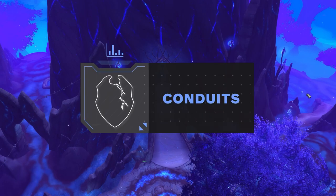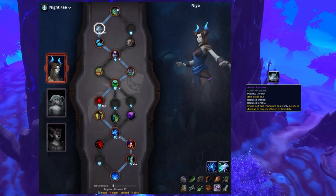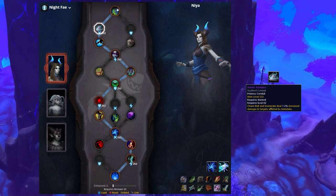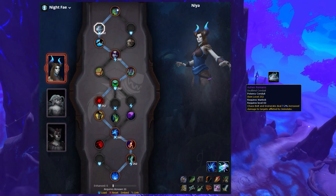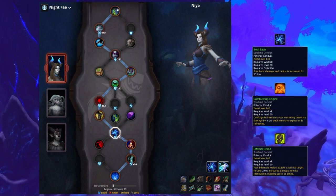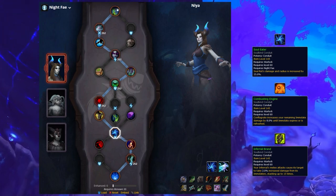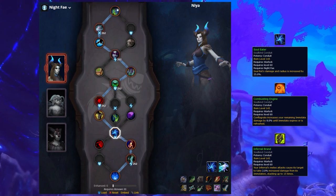Finally, let's talk about Conduits, the last part of the Covenant system. Starting off with Potency, you're going to want to get Ashen Remains. This is the only Potency Conduit that really matters. The rest are rather weak, which is why we avoid picking a third Potency when possible. For your second Potency slot, you can freely choose between Soul Eater, Combusting Engine, or Inferno Brand. All of these are extremely underwhelming, so prioritize whichever has the highest item level.